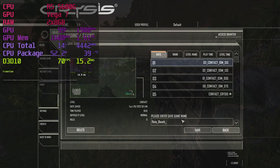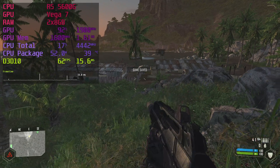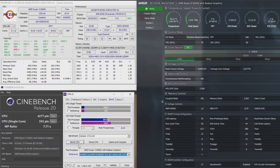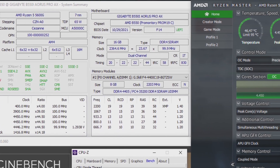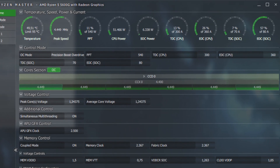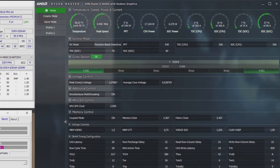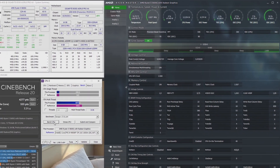We know that the Ryzen 5600G is a very competent APU. It can run tons of games respectably using DDR4-3200 without any overclocks. But today we have a look at how it performs when paired with blazing fast RAM and a daring Vega overclock. I got my RAM all the way up to 2366 MHz — that's 4733 mega transfers per second. Remember, the DDR5 base speed is 4800, so we are in striking distance of DDR5 here: over 100% faster than the DDR4 base spec and 50% faster than the AMD validated speed of DDR4-3200. I've also overclocked the Vega 7 GPU to 2500 MHz, around a 33% increase.